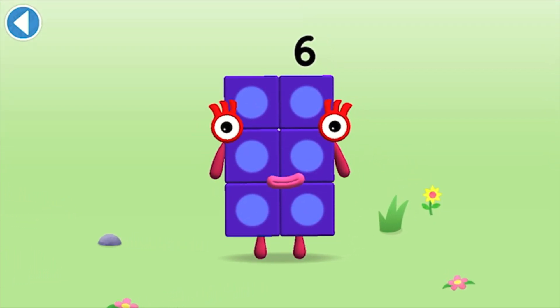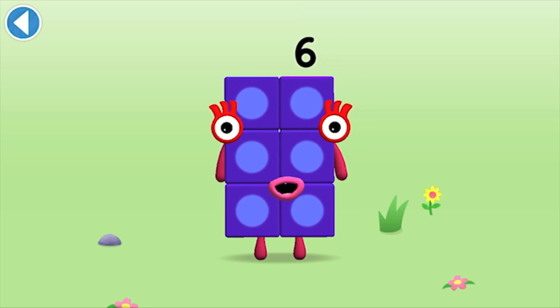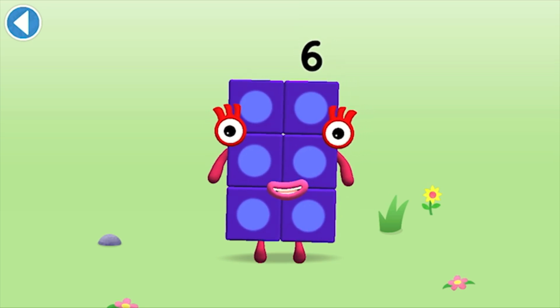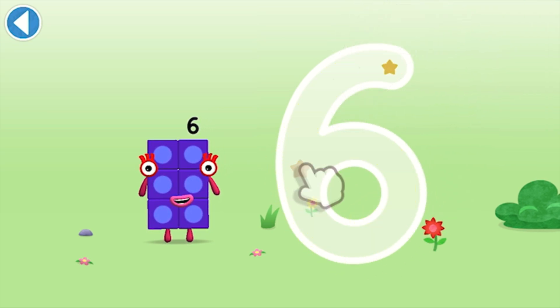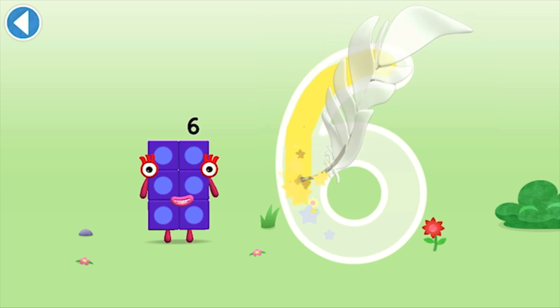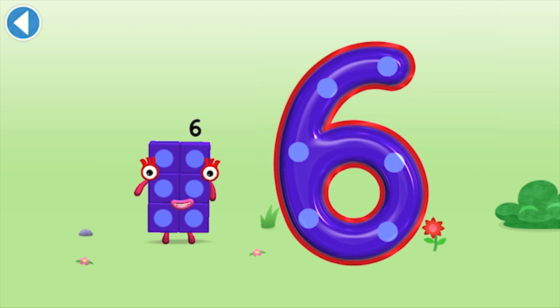This is Numberblock Six. Six. This Numberblock is made up of six blocks. Start with a curve, round with a swish — that's the way to make a six. Well done!